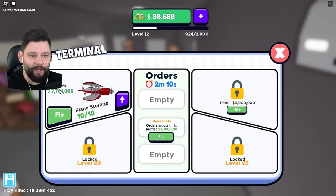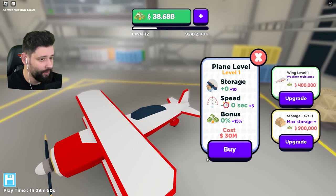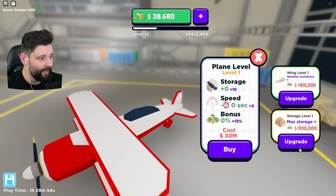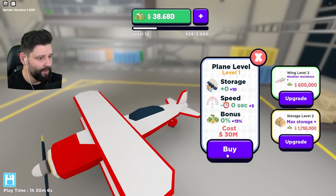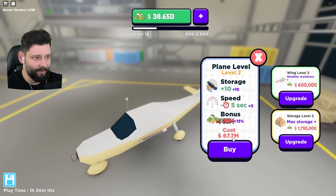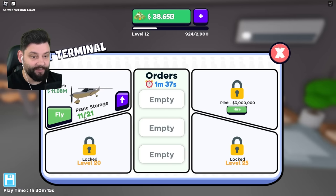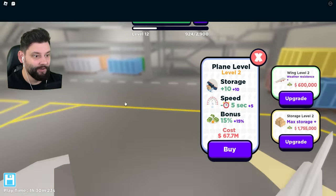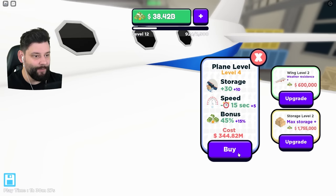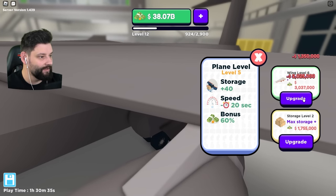We've got a plane which per trip makes 7.7 million. I can increase the storage. I can buy a wing weather resistant upgrade. I can upgrade the plane. Oh, he's changed! So what does that plane now do? 11 million it now makes, and the storage is 21. If I hire a pilot — two planes! Let's do some upgrades. How big can — oh my, I've got a jumbo jet. I can't even see it. How far can we do these upgrades? Level 10.